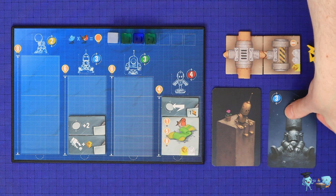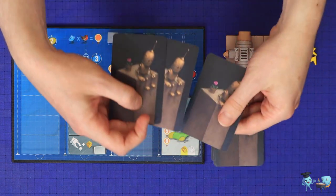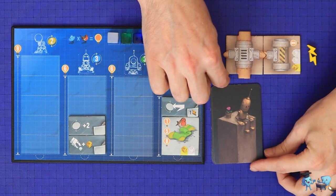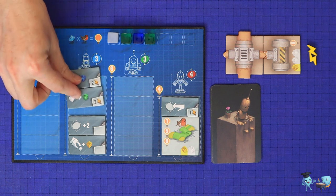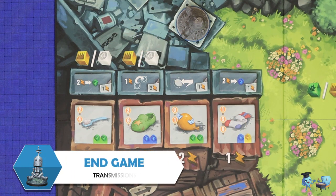Once you've finished your action, take the card you used to activate a robot this turn and place it on the bottom of your draw deck, then draw back up to three cards in hand off the top. You will never shuffle your draw deck, which means you will slowly cycle through it and won't see the same robot cards over and over. This reduces the potential benefit of loading one of your robots up with ideas and the others with items. Play then passes to the next player clockwise.